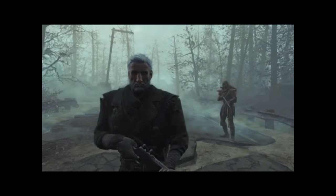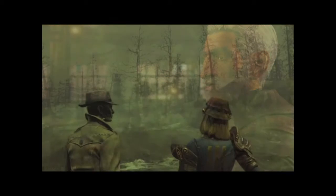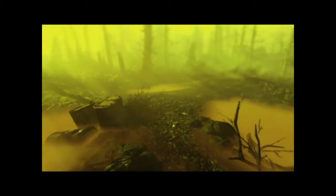Here we've got some screenshots of this Far Harbor guy from the Institute. Hopefully we can get this guy as a companion because he looks pretty cool. Here we've got a screenshot of Nick Valentine looking at the view, and here we've got like some radiation storm kind of thing, which I think is pretty awesome.